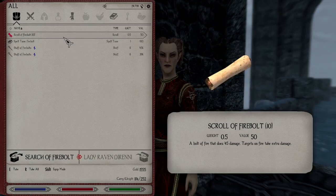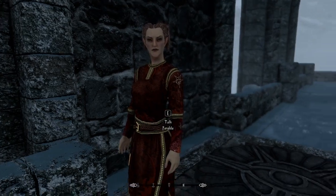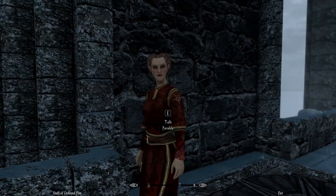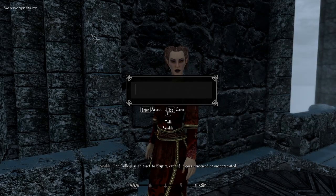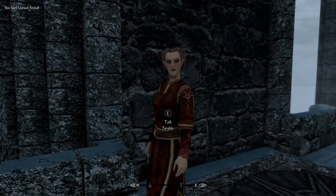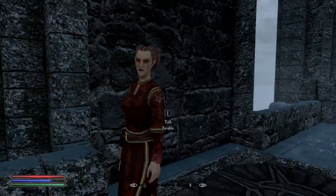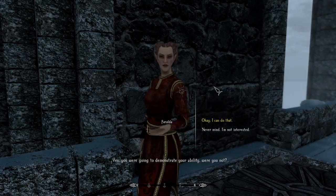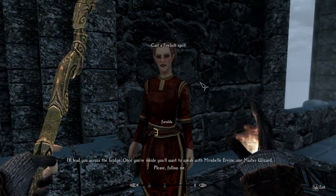Can I cast the scroll of fire bolt? Let's try staves — see if we can do it without actually casting a real spell. Okay, she didn't recognize that — game, you're killing me, forcing me to do things I don't want to do. I used a scroll — yes, she accepted it! Well done, she says I'll lead you across the bridge. Once you're inside you'll want to find the master wizard.